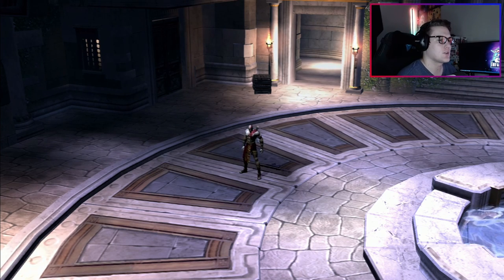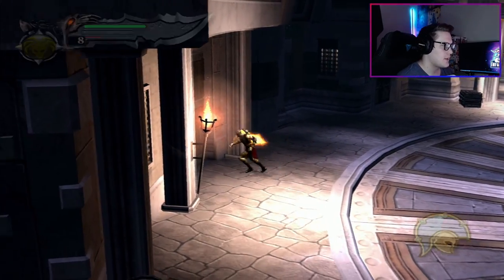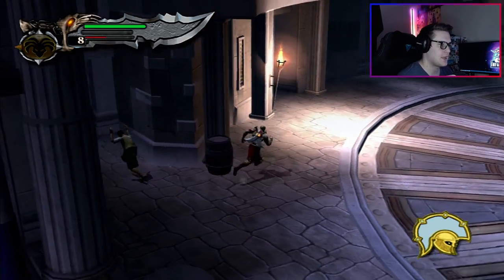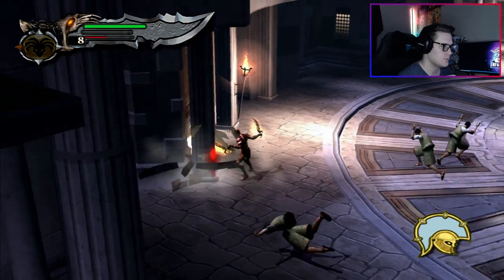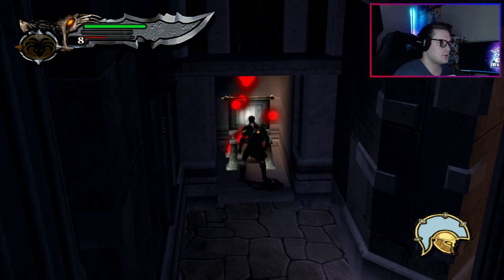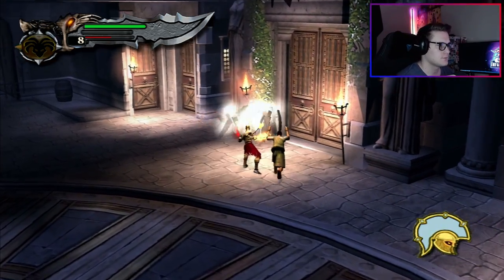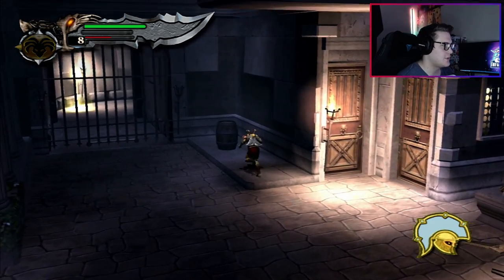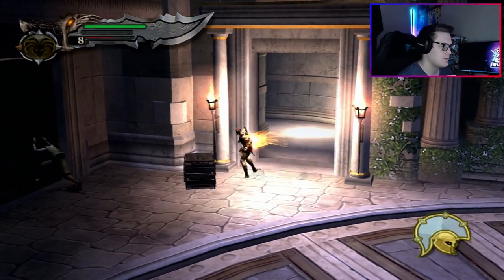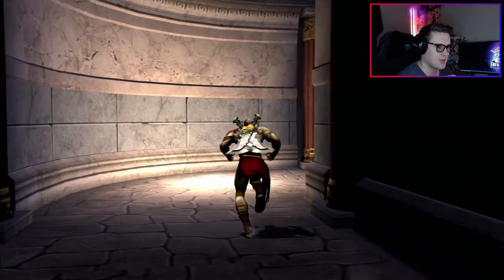Yo, how's it going everybody, welcome back to part four of my God of War let's play. To start out I'm just going to break some of these doors to get these chests. Any wooden door in the game you can pretty much break. Just getting some orbs so I can level some stuff up. I'm pretty sure this is a shorter area — this will probably be a shorter episode, but knowing me it might take longer.